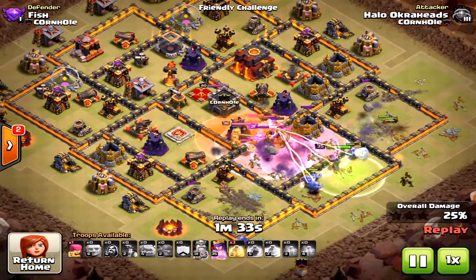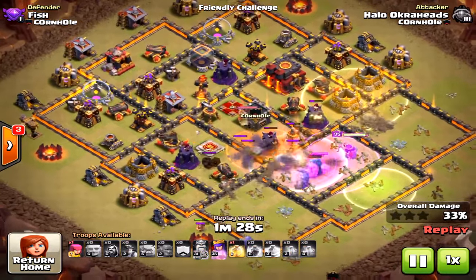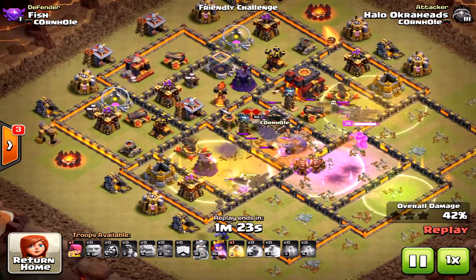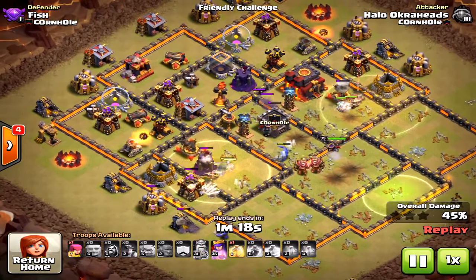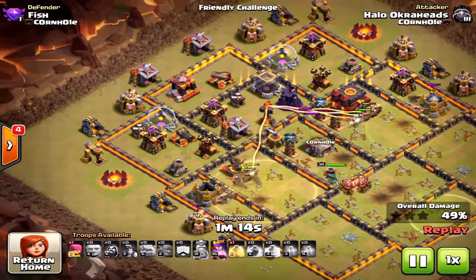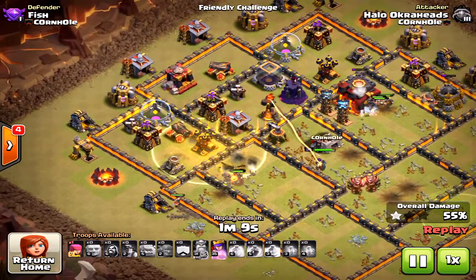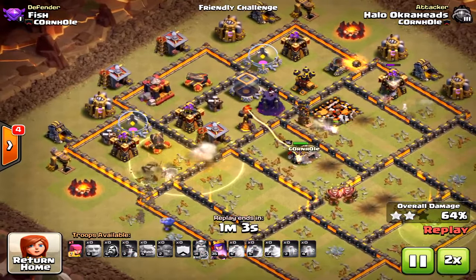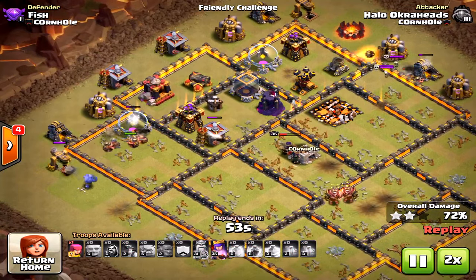I'm using two heal spells. Once the heals reach those side compartments — where the wizard tower is and some of those skeletons — there are a lot of hit points there and I need the heal spells to make sure they path correctly. I'm saving the final heal spell for the miners on the west side, because there are more defenses on the west and the queen was helping the miners to the east.